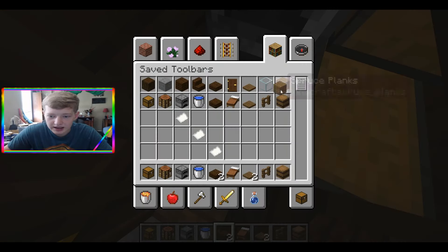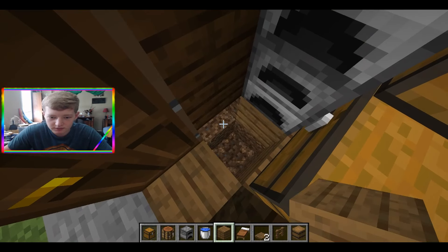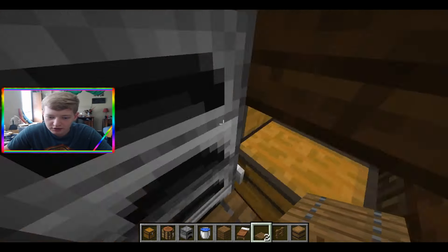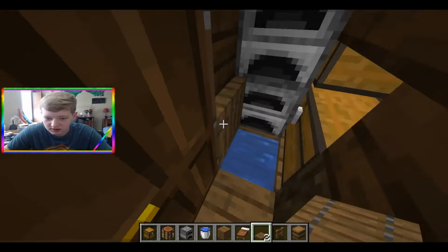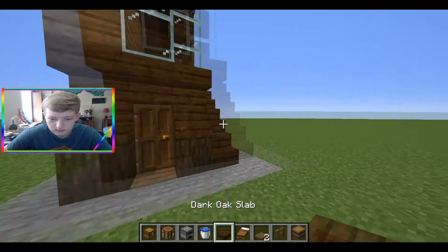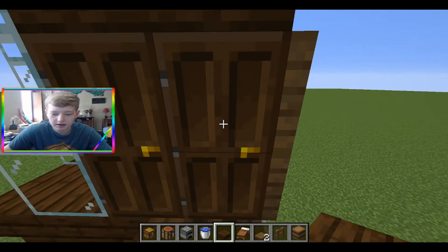If you want to make it look better you can add your spruce planks right there, but that's not necessary. Place water and then put a trapdoor over top of it, so you just have water there whenever you need it.